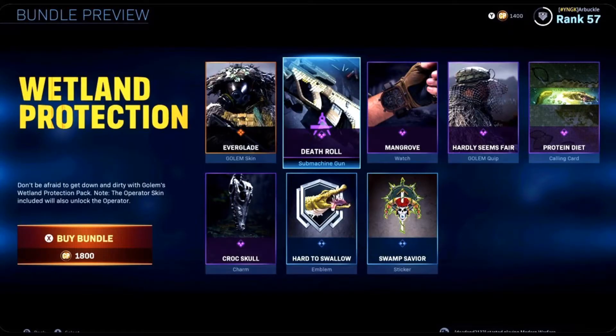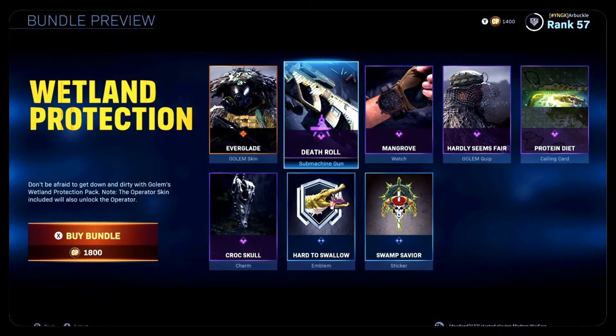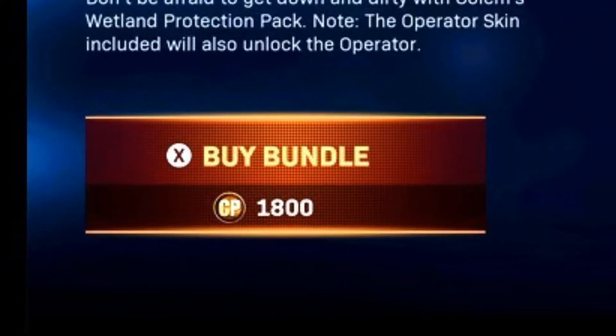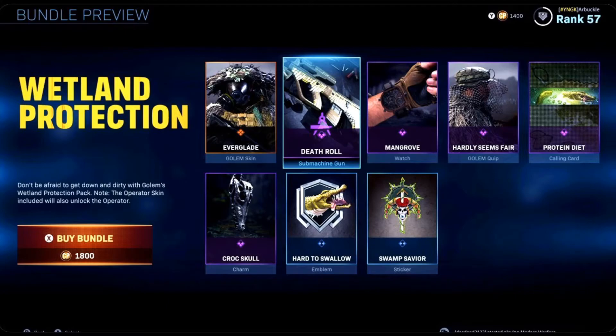What is going on guys? It is your boy S'mores. Welcome to the channel, hope you all are having a great day. In today's video we're going to be covering the brand new Wetland Protection Bundle. If you guys are interested in purchasing this bundle it's going to cost you 1,800 COD points. We're going to go ahead and cover every item that comes along with this bundle.